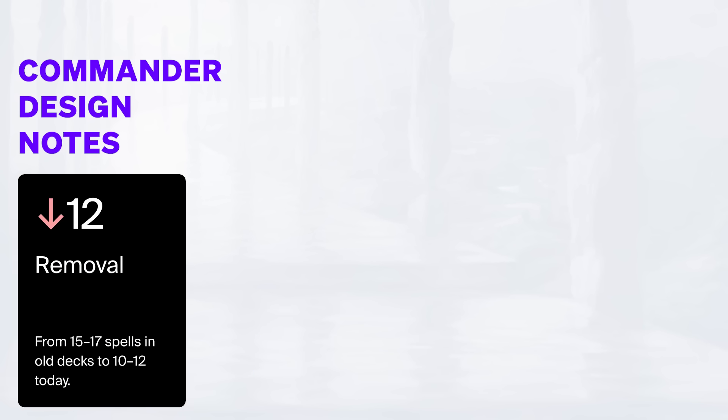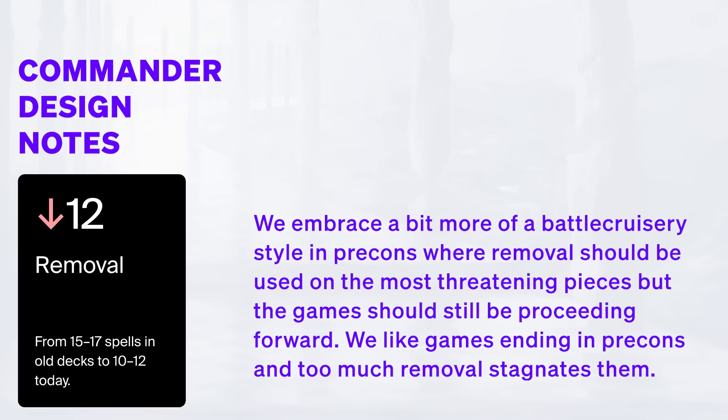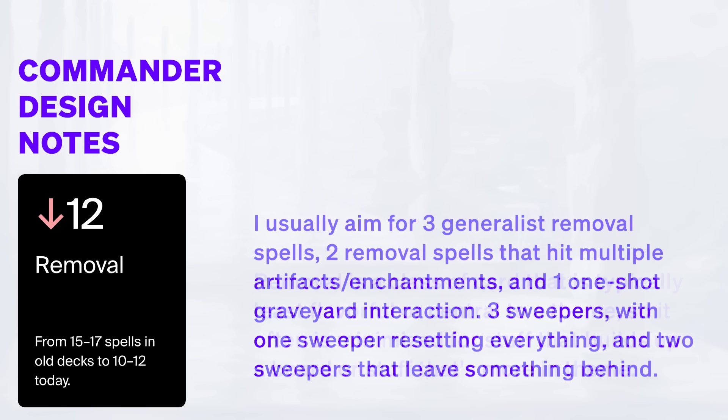With lowering removal: over-indexing on removal leaves less room for fun and proactive cards. It also means commanders stick around less often and don't get to shine. We embrace a bit more of the battlecruiser-y style in pre-cons where removal should be used on the most threatening pieces, but games should still be proceeding forward. We like games ending in pre-cons, and too much removal stagnates them. Removal is typically the least flavorful or on-theme card class, so it's minimized for stuff that builds a board or fits the theme. The target is roughly three generalist removal spells, two that hit multiple artifacts or enchantments, one graveyard interaction, and three sweepers — one that resets everything and two that leave something behind.